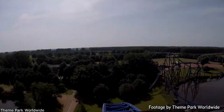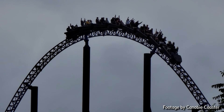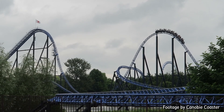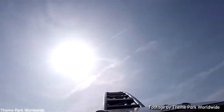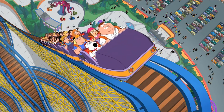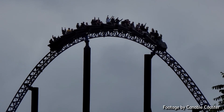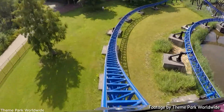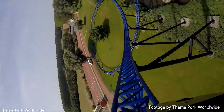The first camelback is just an awesome sustained ejector moment. Close to the back, I thought it was very gradual and the airtime got stronger throughout the camelback, giving some great weaker ejector for me. But in the very front row, I got a very strong dose of ejector airtime that was sustained throughout the entire hill. The front row is definitely the place to sit on this hill for me, and it is definitely the best element on the ride. After that, you go into this turn where you also get a little bit of positive forces — a really nice difference from the airtime — before you head up into the world's first Stengel Dive.